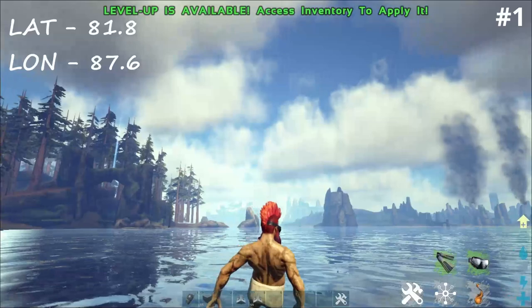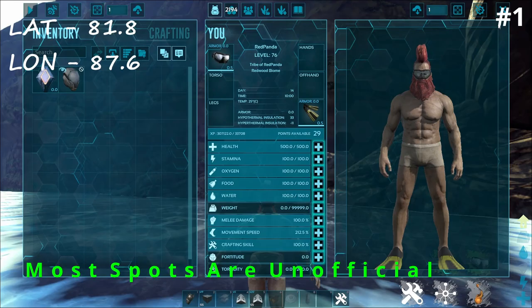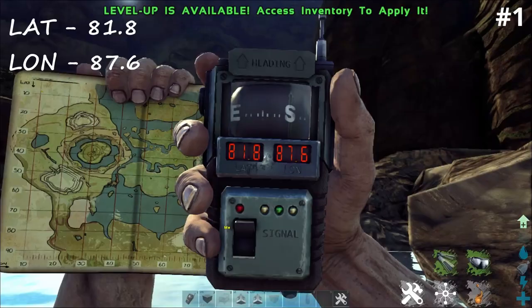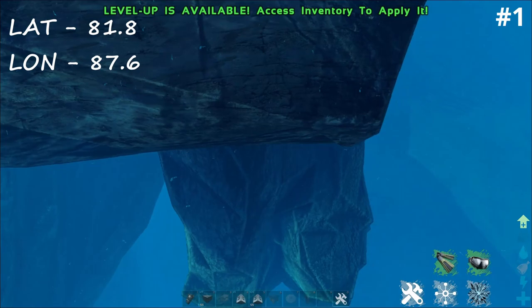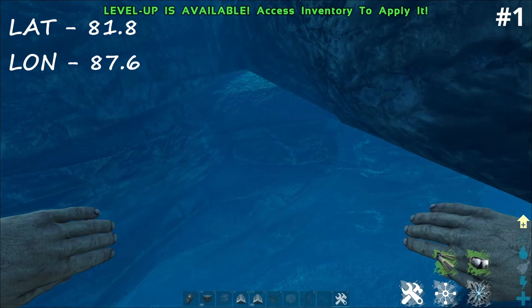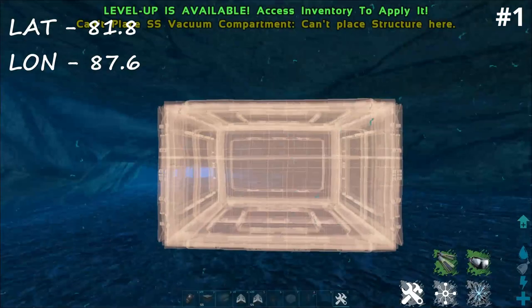Okay guys, here we are - have a quick look around, that's what we're working with. I am using a mod just to make things a little bit clearer underwater, just the clear view. GPS and map location: GPS is 81.8 and 87.6. Just off this little rock here, we're going to go straight down, you'll see this little lip here, we're going to go just underneath, and here we are. This is unofficial - can't build here on official.